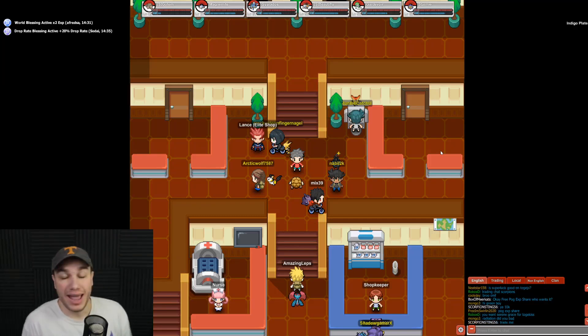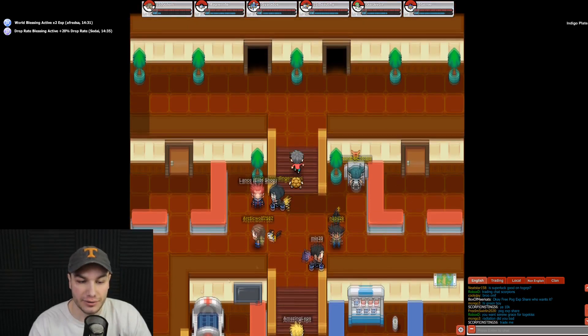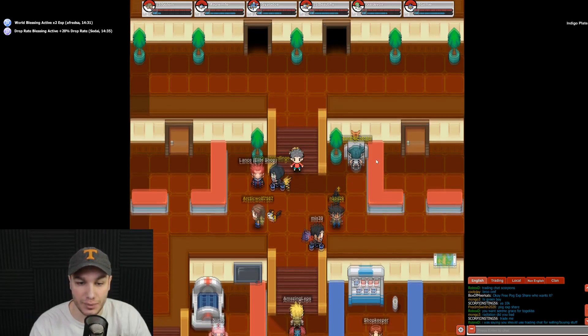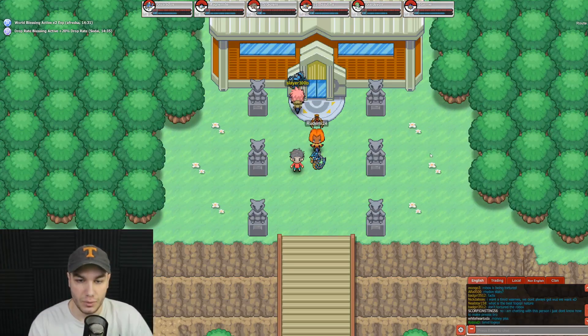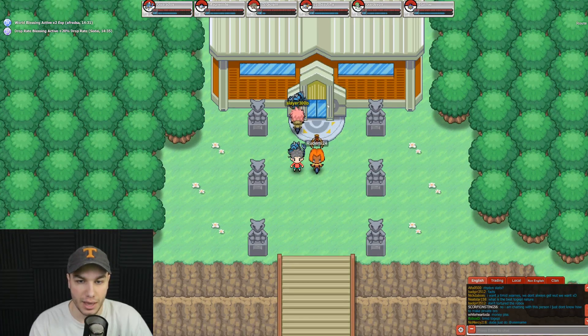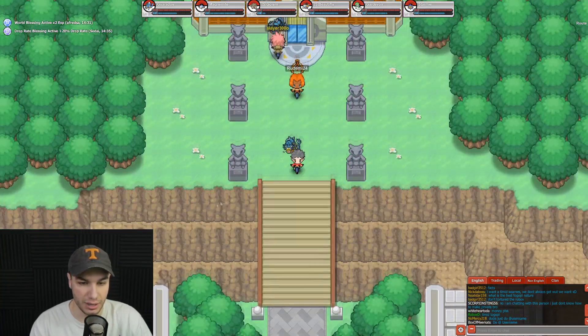Welcome to a brand new Pokemon Planet video. In the last video we defeated the Johto Elite 4 and now have every single badge in both the Johto and Kanto regions. That means we have to go to the next region — Pokemon Planet has so many regions to explore with different badges and Pokemon. We need to go to the Hoenn region, and we can start from right here after defeating Johto.